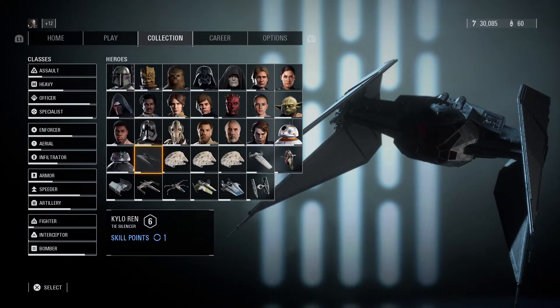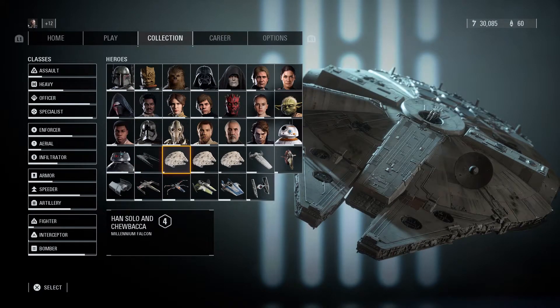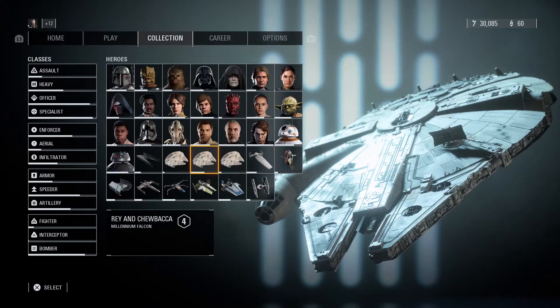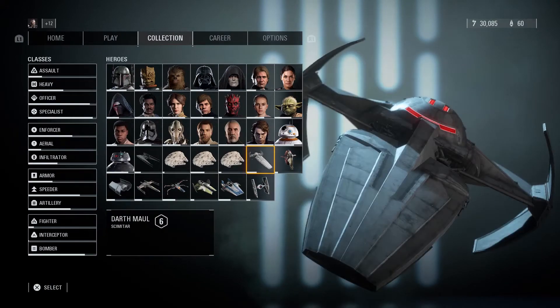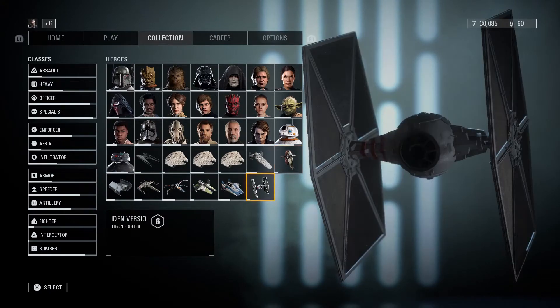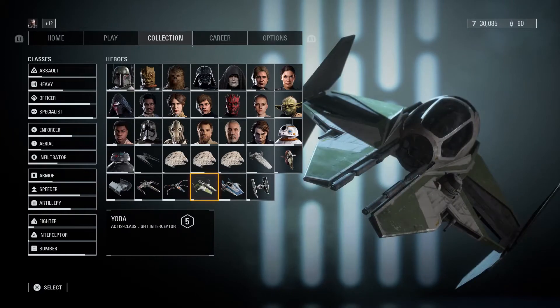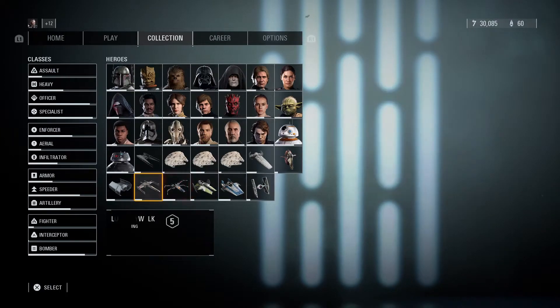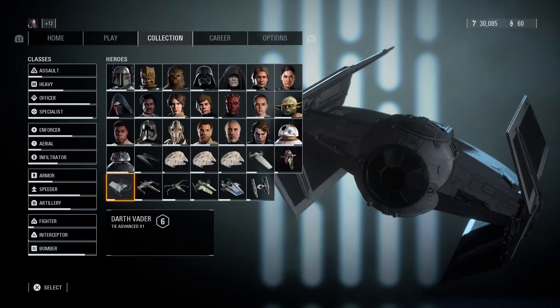Moving on to the ships: Kylo Ren at level 6 — we got a skill point there so we'll be able to spend that. Han Solo and Chewbacca at level 4. Rey and Chewbacca's Millennium Falcon also at level 4. Lando and L3 at level 6 with a skill point. Darth Maul at level 6. Boba Fett's Slave I at level 6. Iden Versio at level 6. Tallie Lintra at level 4. Yoda at level 5. Poe Dameron at level 6. Luke Skywalker at level 5. And Darth Vader at level 6.